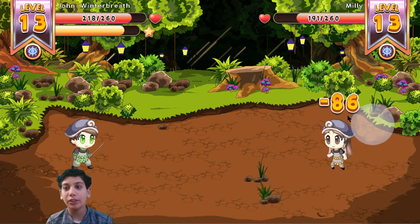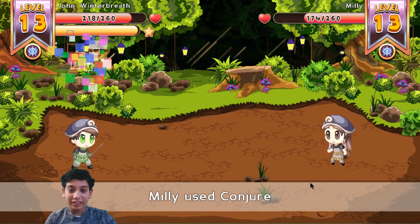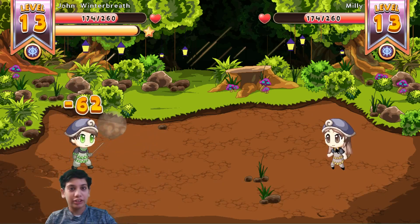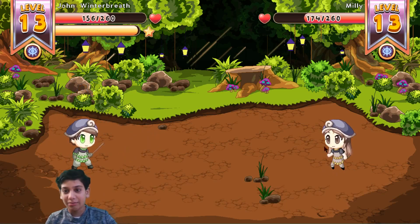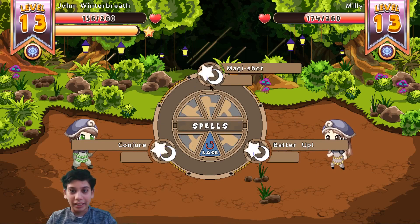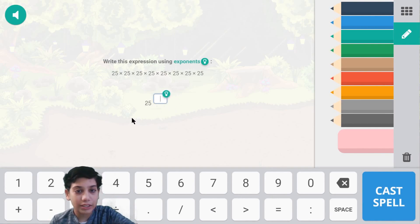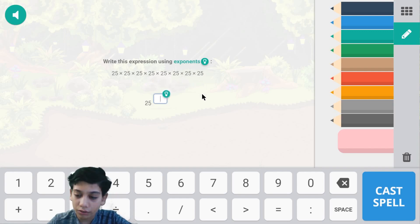How much damage will we do? 686! Oh my gosh. She uses the same spell - you copycat. It's a level 13 versus level 13 - obviously me. Now this is 25 to the power of 1, 2, 3, 4, 5, 6, 7, 8 - 25 to the power of 8. Got it all!